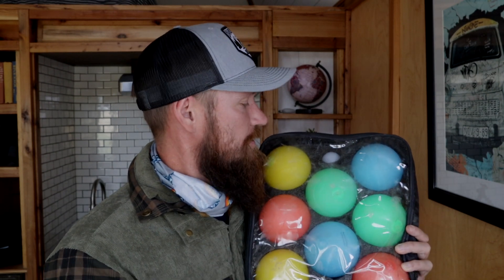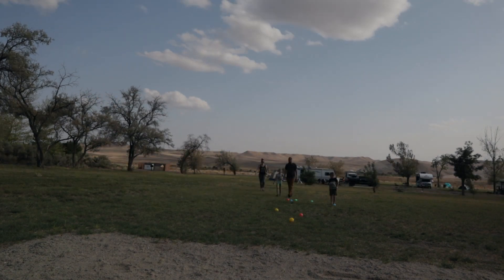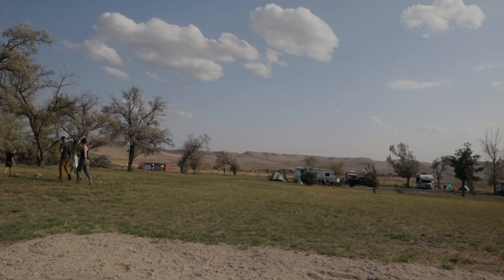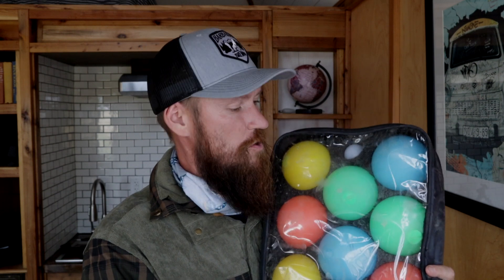Next game is bocce ball — you all probably know it. You throw the small one and try to get as close as possible. You throw out the white one, then everyone throws theirs; whoever's closest, they cancel each other out. It's kind of like cornhole but without having to carry a board. One thing that makes this set cooler than cornhole: it actually has batteries so they light up, and you can play in pitch darkness.